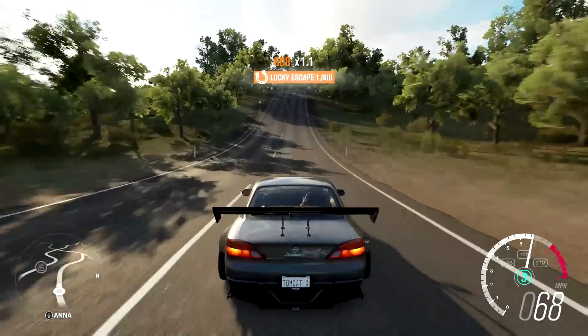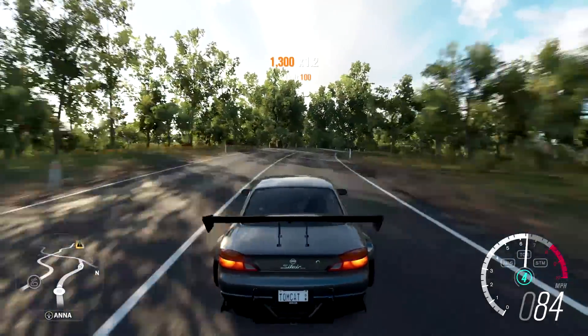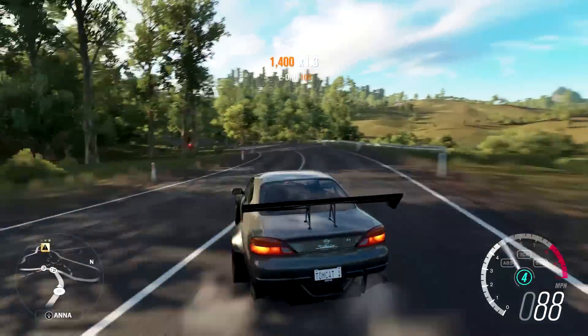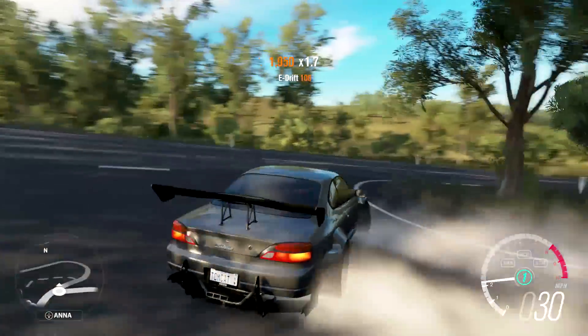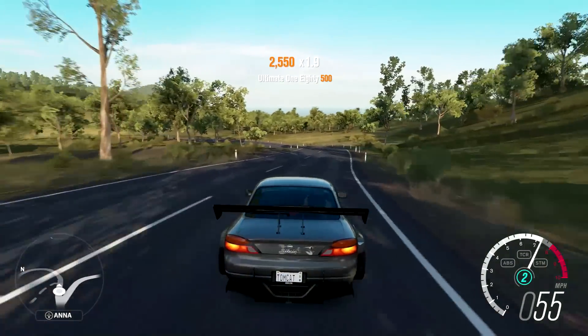The interesting thing is when you're going for freestyle drifting in Horizon 3, you definitely want to build something with higher horsepower. It definitely pays to build something with some horsepower, because in Australia, a lot of the corners are a lot longer and a lot more sweeping than maybe the games you've been used to in the past in the Forza Horizon series.